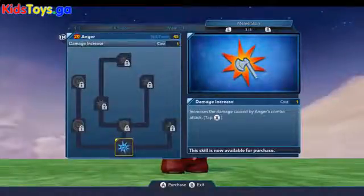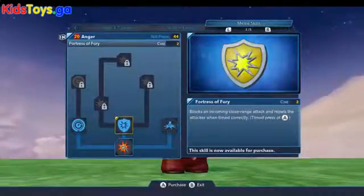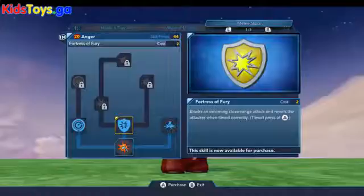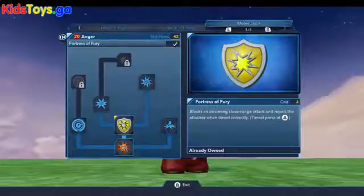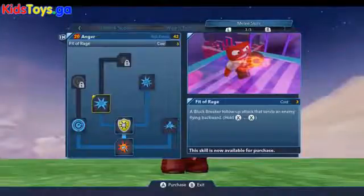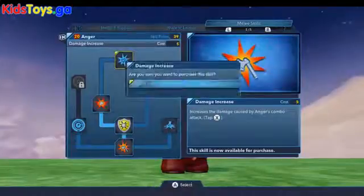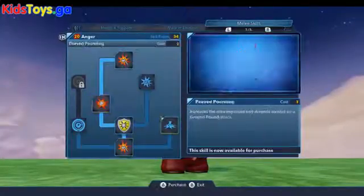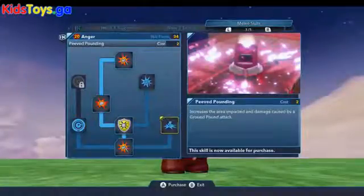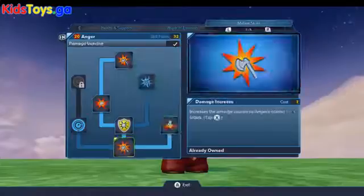Now we're in his melee skills. We want to upgrade some of these including a damage increase. The Fortress of Fury will allow him to block incoming attacks at close range — you'll get a prompt to tap A when you're being attacked, so it's very useful. His block breaker is a ton of fun, and fit of rage is definitely a useful tool for fighting big enemies who might be hard to beat. And then Peeved Pounding — I love the names they came up with — this increases the damage and impact area of his ground pound, so these are useful upgrades for the emotions.